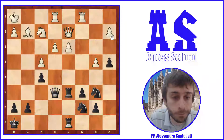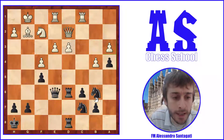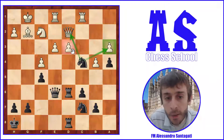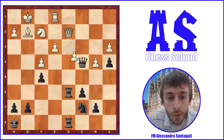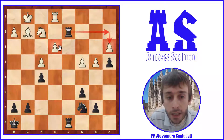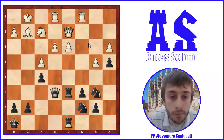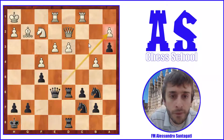After Kh1, in theory white cannot play a3 to block, because if white plays a3 there is Nc4, and this knight is attacking the queen and the pawn, while the pawn on d3 is pinned. If rook takes knight, we simply take with the queen, and then we win an exchange: after Rc4, Qxc4, pawn takes c4, Rd2 — black wins an exchange with lots of weaknesses, for example a3 and e3. Black is clearly winning. That's a big problem for white.